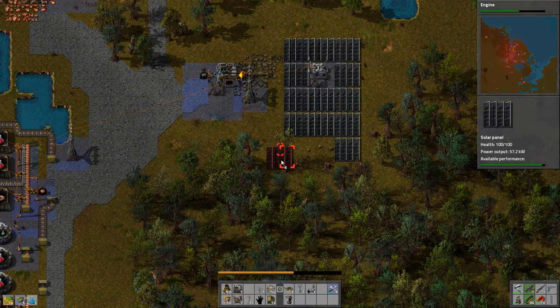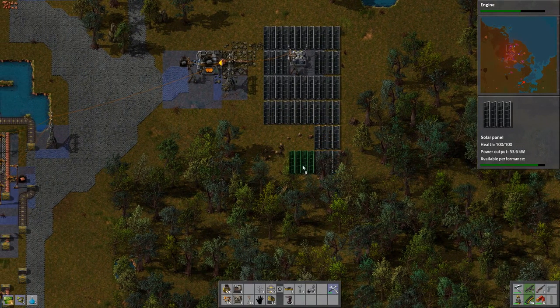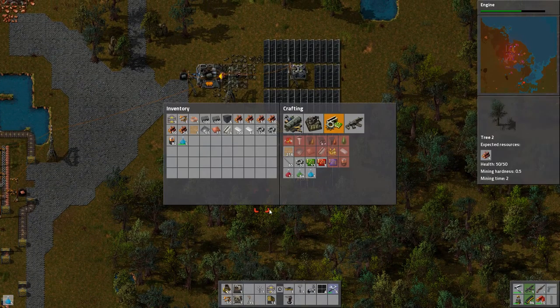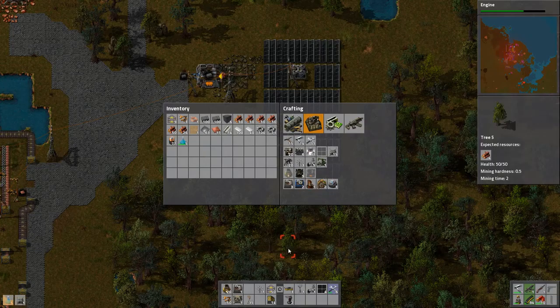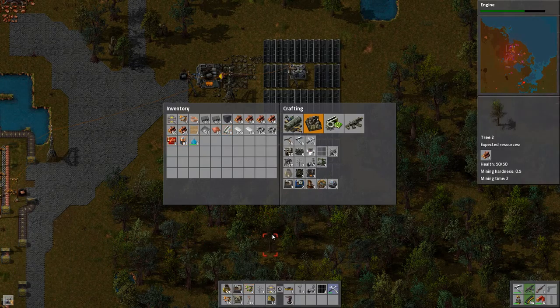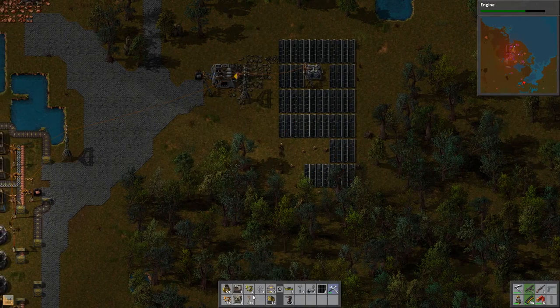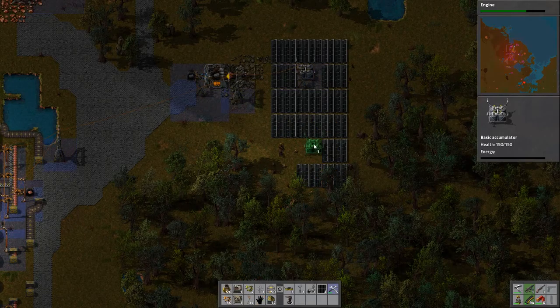I'm going to add more solar power. I've got to switch it because it's on the wrong side. How do you switch which side a certain thing is on? If you just hover over it and press R, you can rotate things. I've just realized what I've done wrong. Get an accumulator - so that is making those. An accumulator came out.